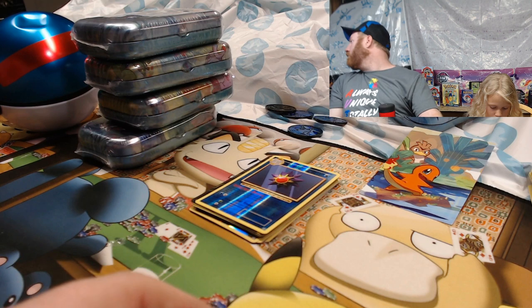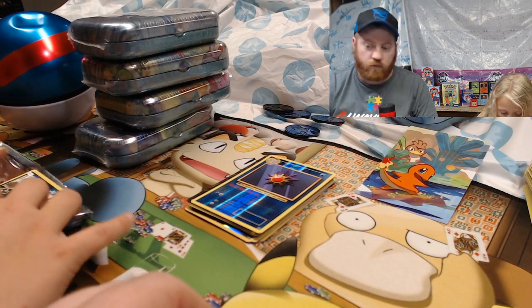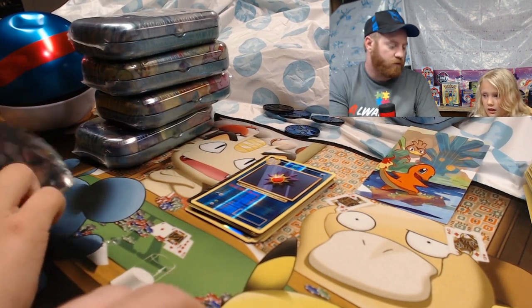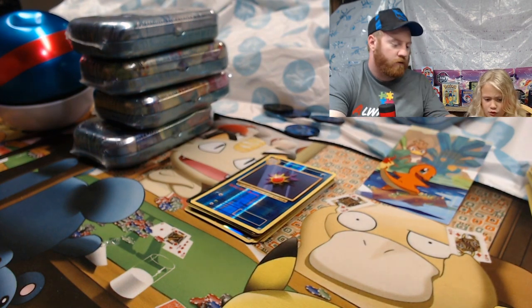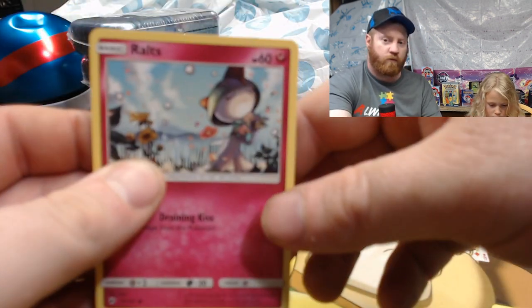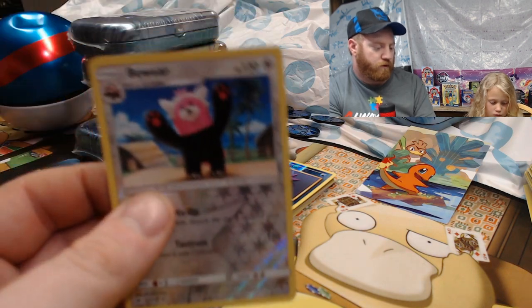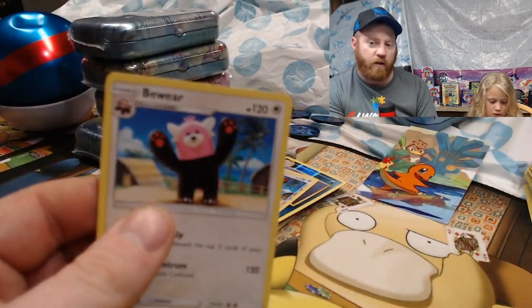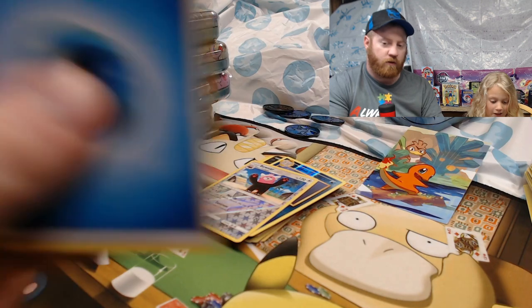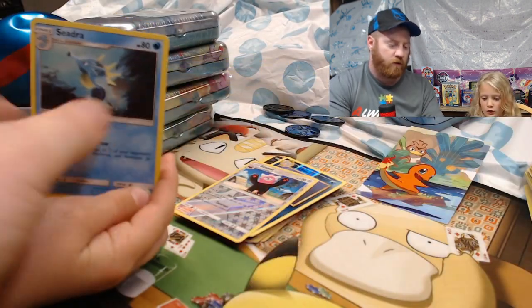Also got Haunter, Brock's Grit, and a Slowbro Spirit Link. Beedrill is not too exciting. Riley's next pack has: Grimer, Ralts, Vulpix, Hoot-Hoot, Ledyba, reverse holo Bewear, another Bewear, Water Energy, Ride On, Lunatone, and a Cedna.